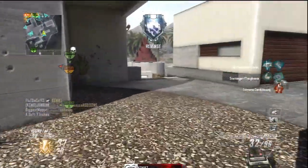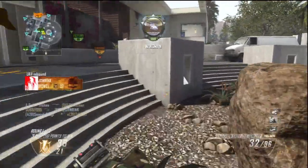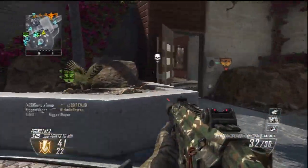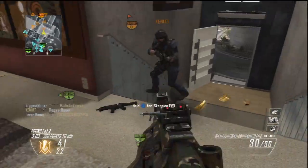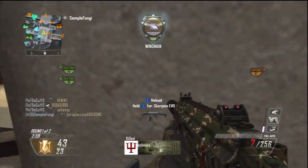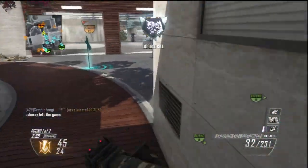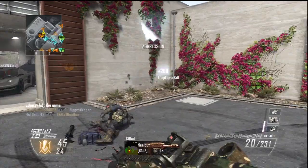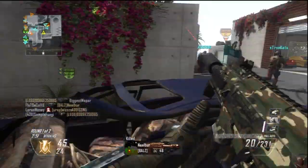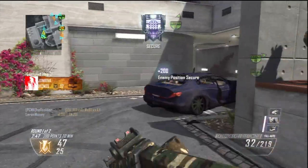I made a mistake right there — should have let the Escort Drone take that dude out. Obviously you can't sit up there forever; when you kill somebody, they watch the kill cam and know where you are. And right there you see — if you get caught in a vortex with the Evo, you cannot escape. High rate of fire with a laser sight and little to no recoil takes you out.